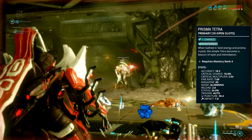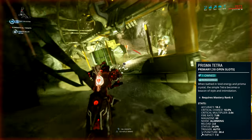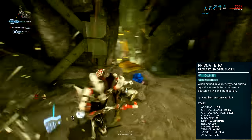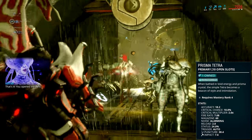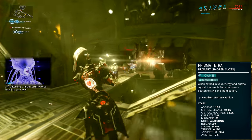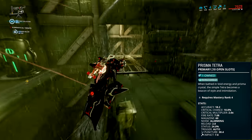It is a highly accurate, fully automatic primary rifle that fires projectiles, so it is not hitscan and you will have to lead the target. It does 38 damage per shot, 30.4 of which is puncture and only 7.6 is impact, meaning the weapon is not very effective vs fleshy units like the Infested due to the lack of slash. And even though it is slightly more effective vs shielded units — the Corpus and some of the Corrupted — thanks to the small amount of impact, it is still not great. So all in all the Prisma Tetra is just a Grineer killer, which makes sense because it's a Corpus weapon.